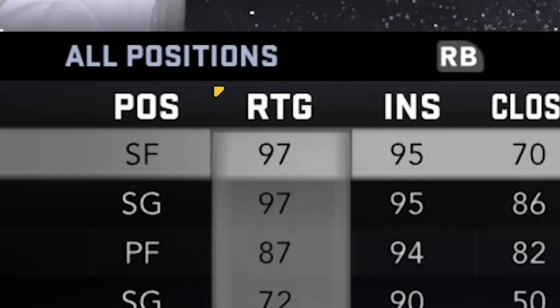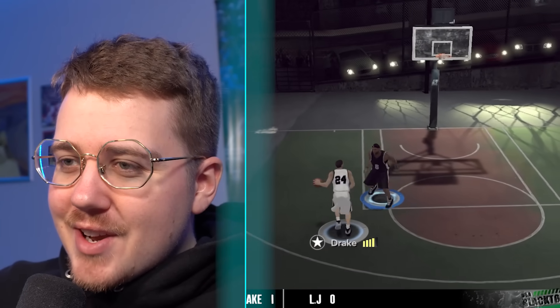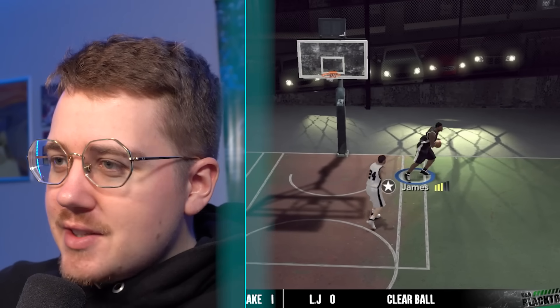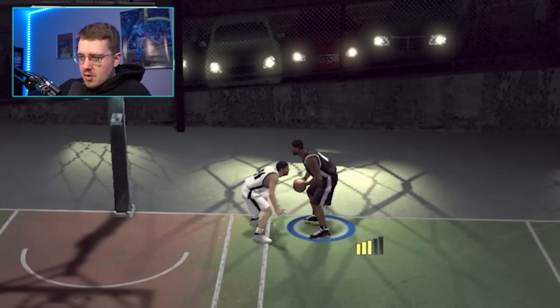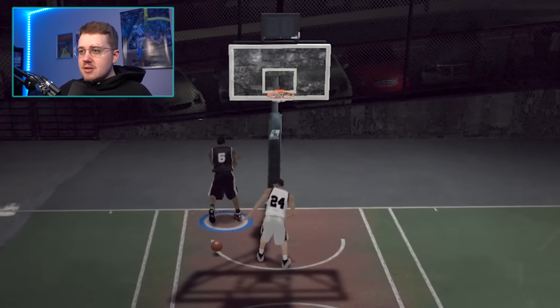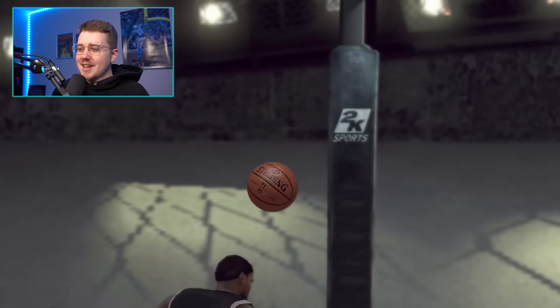2K11 — LeBron is on the Heat now, 97 overall with a 93 dunk. You can play celebrities in this game, so I'm going to try to dunk on Drake. He actually dunked on me first — I don't know why, he's awful at basketball in real life. We get around Drake in the paint — it looked like we got stuffed by the rim, but it still went in even though we got stuffed. I'll take it.